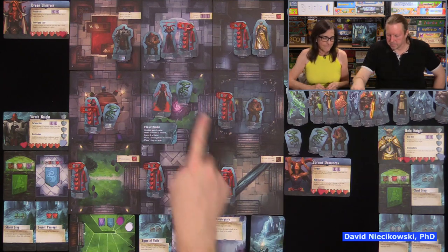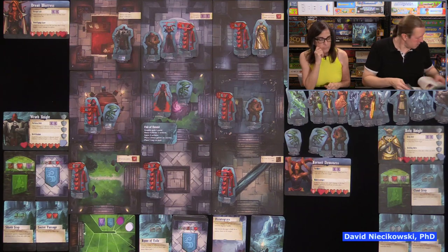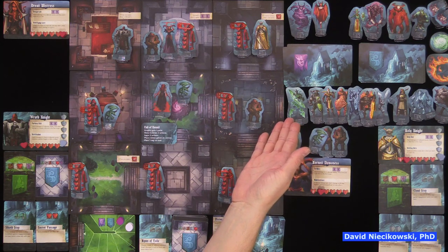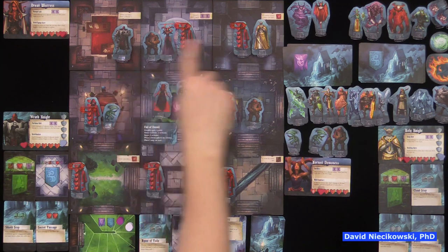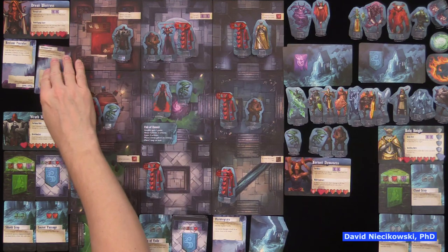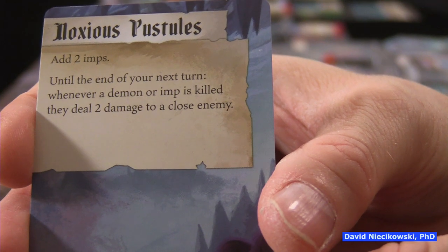Also we're forgetting to apply engagement — the demons weren't in a spot with any allies, so I don't think there were any demons taking engagement damage. Next round: first card is face up, second card is flipped backwards. Let's see what the Horned Demoness does. Add two imps — that sucks. And until the end of your next turn, whenever a demon or imp is killed, they deal two damage to a close enemy.